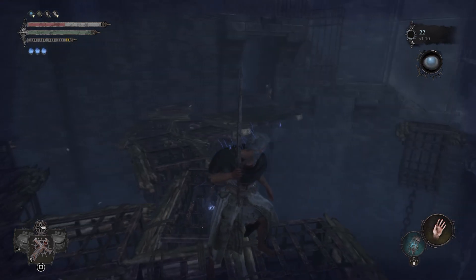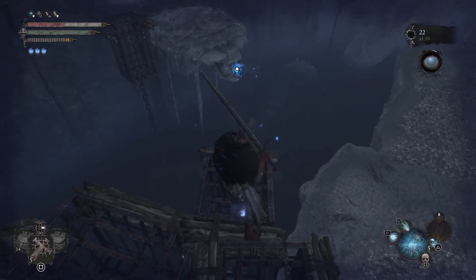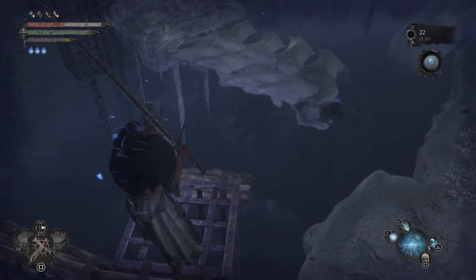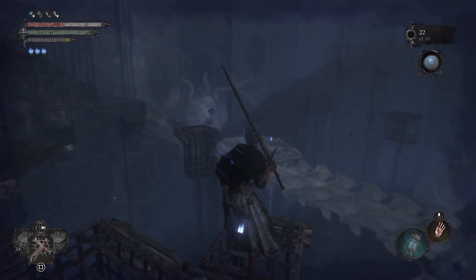Now before you go into the boss battle, you're standing on this little ledge here. Go ahead and look off to the left and you're going to see an opportunity to use your umbral power. You're going to use that to pull this little bridge over, and you're going to be using that bridge pretty much this entire battle.